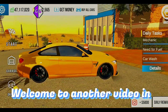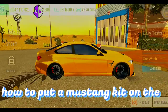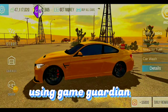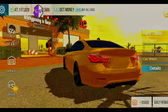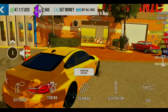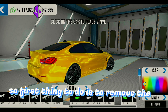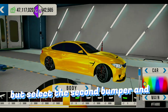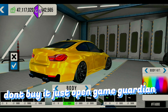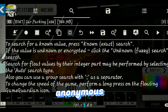Hey guys, welcome to another video. This video will show you how to put a Mustang kit on the BMW M4 using Game Guardian. First thing to do is remove the rear bumper, then select the second bumper and don't buy it — just open Game Guardian. After you open Game Guardian, select anonymous.